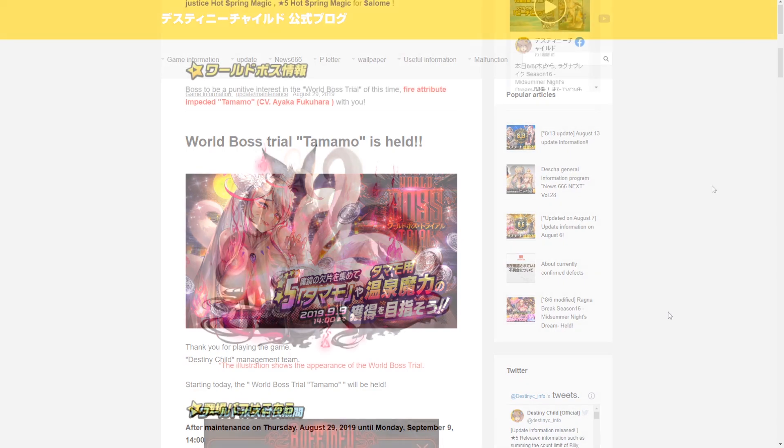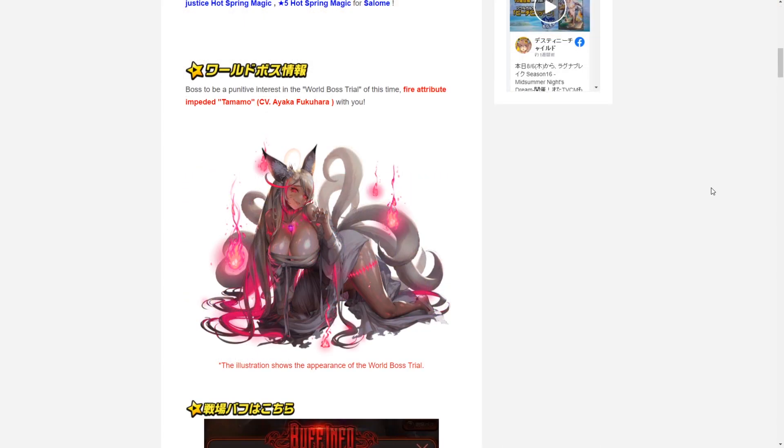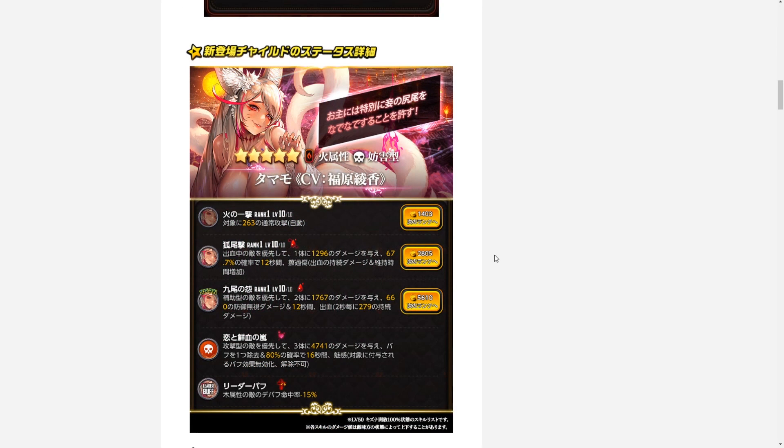First up in the update note, we have the splash art of the Tamamo awakened costume. It's like a darkened version of the normal summoning skin — I do like the little sprite effects and the glowing eyes, so it's a very cool awakening skin.